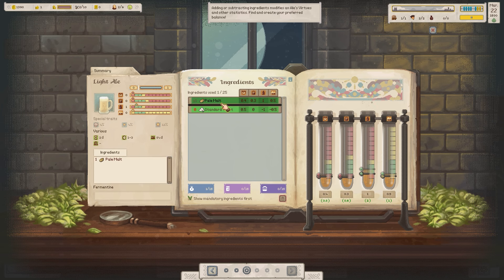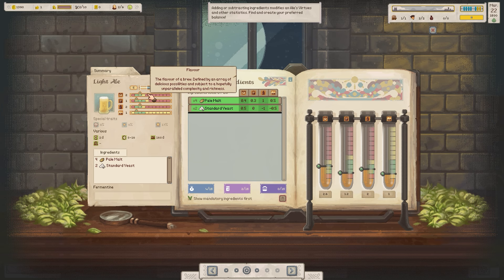Let's add a bit of pale malt. That's almost there — we've got it almost in green apart from the strength. So we're going to add some yeast, which is going to balance that out. It looks like we've got it all in the green: 2.6 for flavour, 1.2 for colour, strength at 2 and form at 1. It's going to use 4 malt and 2 standard yeast.